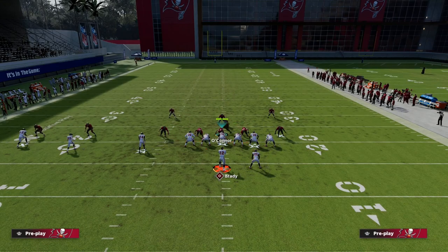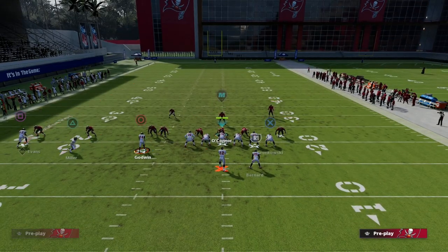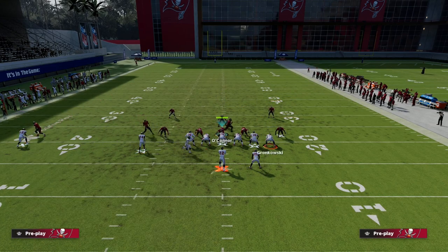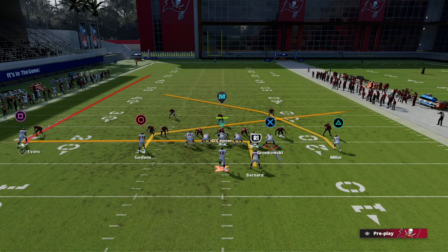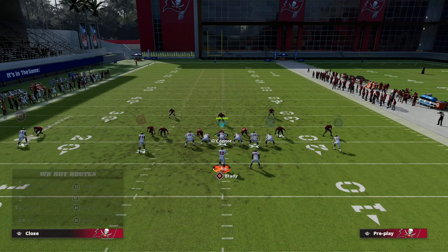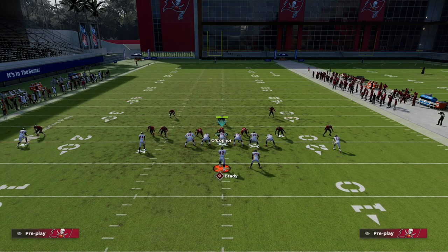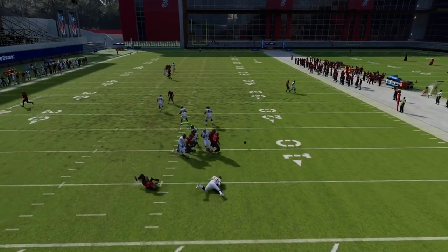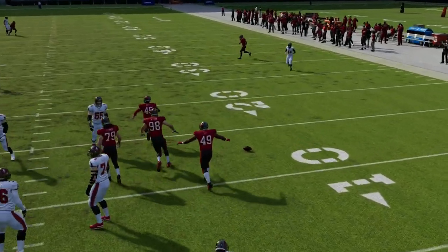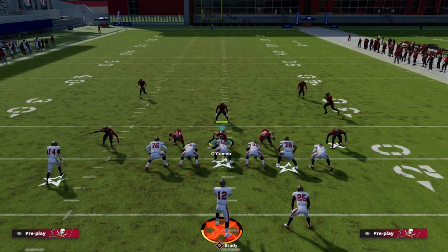Now for a more man-to-man friendly setup: we're still going to slant Chris Godwin, block the tight end, and now take the back and put him on an in route. If you wanted to, put the backside guy on a smart-routed post as well. This gives us crossers at every level of the field — the running back beats man, the slant beats man, and the crosser will be a really good man beater for you as well.